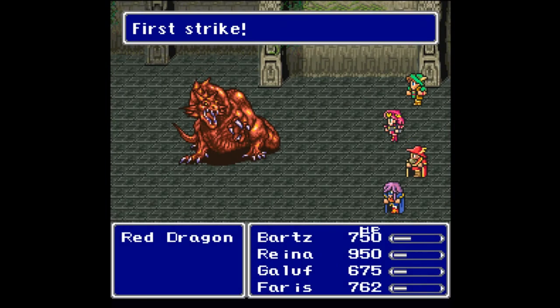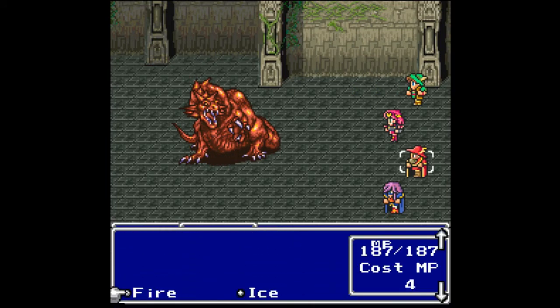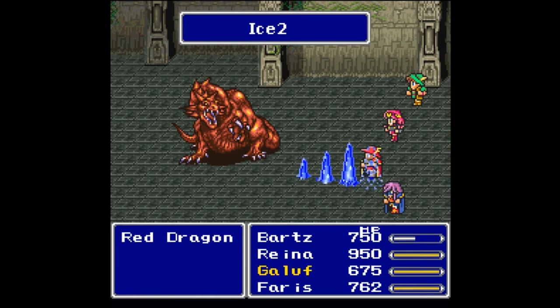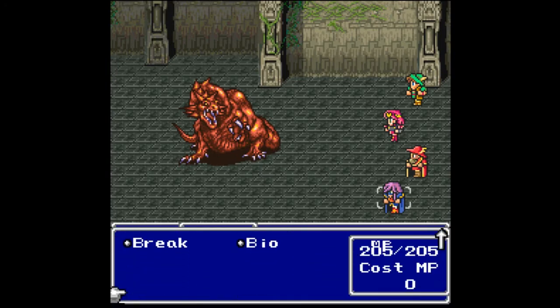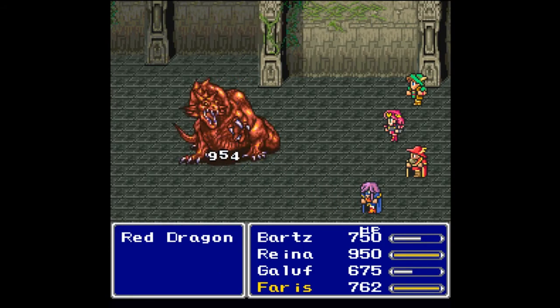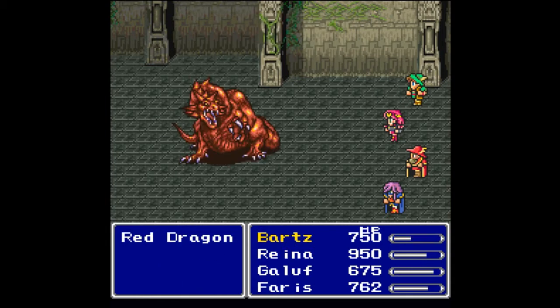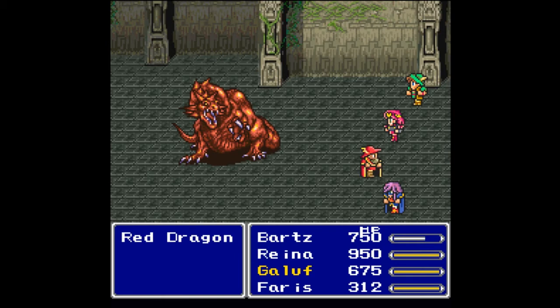There are monsters in this treasure chest — one hell of a monster: the Red Dragon. We got a first strike, incredibly lucky. Let's attack it for all we've got. He's red so I'm going to assume he's weak to ice — and he is. We've got Ice 2, so we'll keep attacking with regular ice and do as much damage as possible.